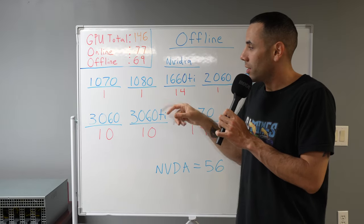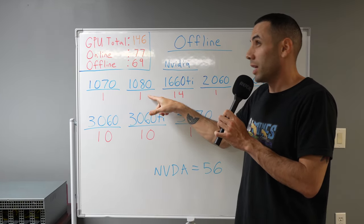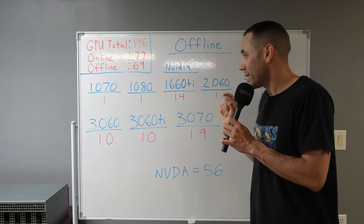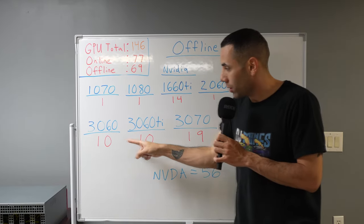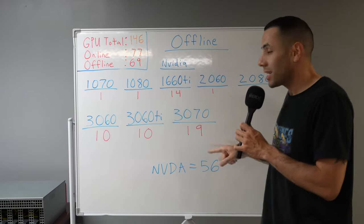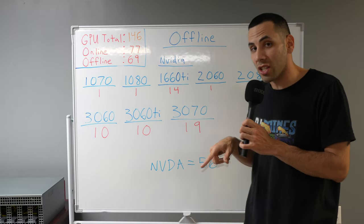For NVIDIA, I have 1 1070 — this is the original GPU I started mining with back in late 2020, early 2021. 1 1080. I have 14 1660 Tis, 1 2060, 1 2080, 10 3060s, 10 3060 Tis, and 19 3070s — for a total offline NVIDIA of 56 GPUs.